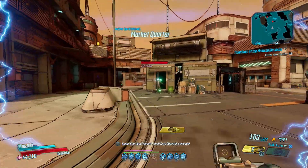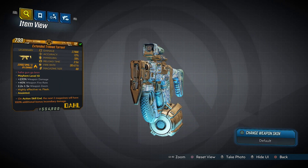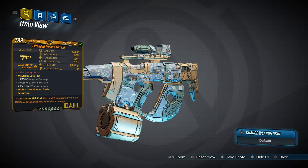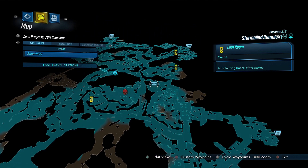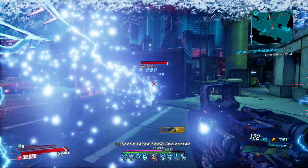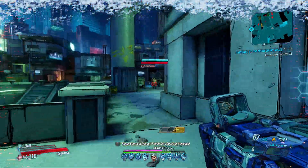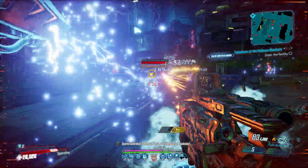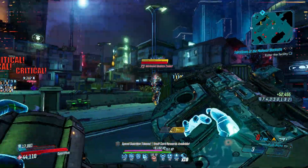Next up is the Torrent, a Dahl SMG that can come in fire, corrosive, and radiation. It's exclusive to Arms Race with an increased chance to drop from a specific chest room. The Torrent fires whirlwind projectiles at insane speeds out of its barrel. Every tenth shot deals four times damage as shock, but its bullet velocity is pretty low.